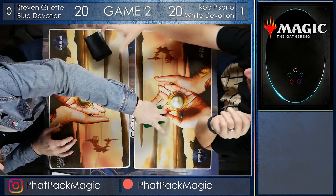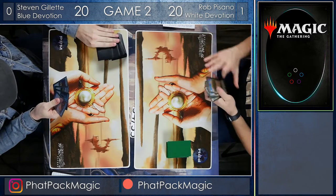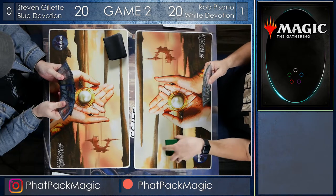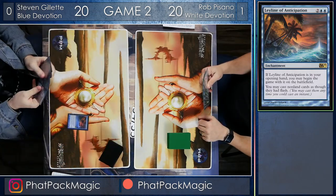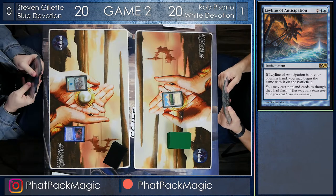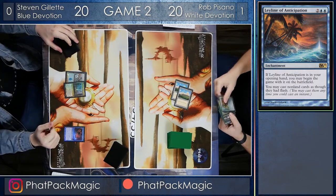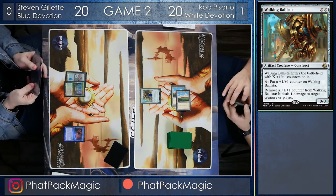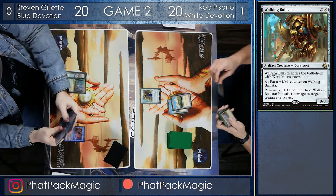Here we go — we're on to game two. Rob is taking the lead 1-0, and Steven needs to get this win just to stay alive. But if Rob takes this, he's going to take the match and the first place prize at this FNM Pioneer event — there's just under $100 of FNM store credit on the line. Steven plays out a Ley Line of Anticipation and a land, and passes. Rob lays out lands and passes. They're both just getting their lands sorted, except Rob's got a Walking Ballista on turn two with a single counter on it — and that could be incredibly dangerous for Steven.